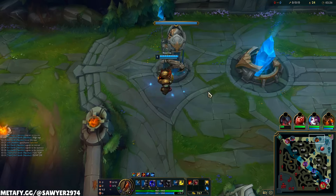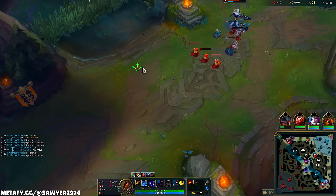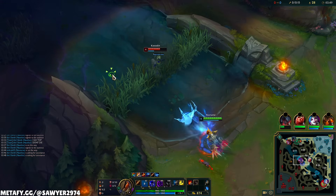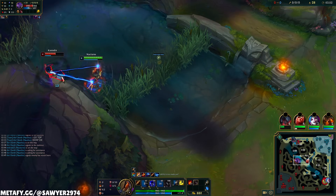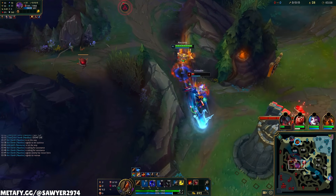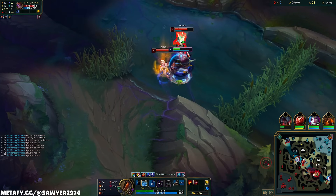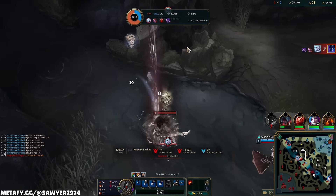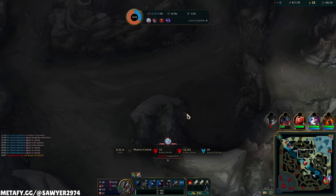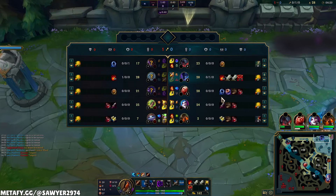Nothing happening bot — I'll keep farming. 2 points in that Q, giving us more damage and more AD. Smite the Gromp since I'm pretty sure Viego is pathing top side — that will get it respawning faster and speed up my full clear. Viego would have probably had to skip some camps to get a dive off. There's no play for me on bot lane since Nautilus is going top. My raptors are coming up, so I'll just cross through mid here, putting my first ward in the enemy jungle — it's always the most useful timing to put your ward down.